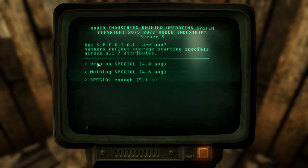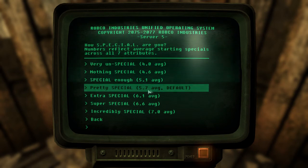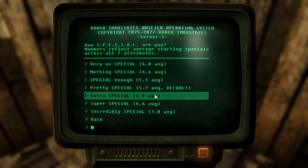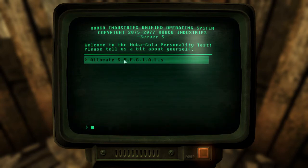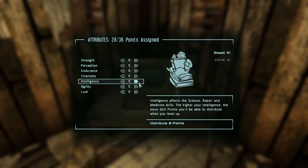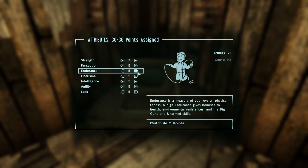For SPECIAL, the numbers reflect the average SPECIAL across all 7 attributes. Default is 5.7, I usually put it to 6.1 — why not be a little bit more special. Since this is basically a survival game, carrying weight is important, as is endurance.